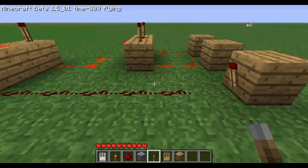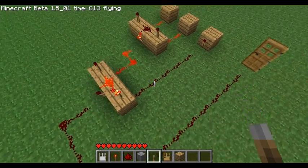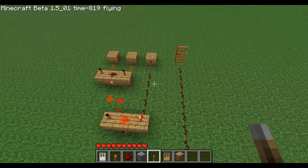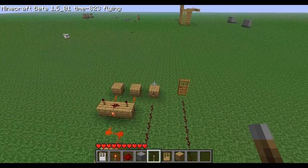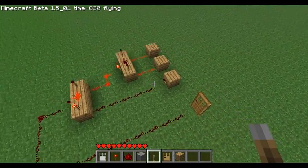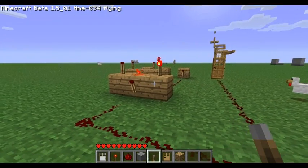I won't go into detail on everything, but this is what the circuit looks like for a basic three-combination lock — the levers on those three boxes. The levers that you want to leave in the up position and not down, you put torches on the back instead of redstone. And that's basically all there is to it. Thanks for watching, and I'll have some more videos up pretty soon.